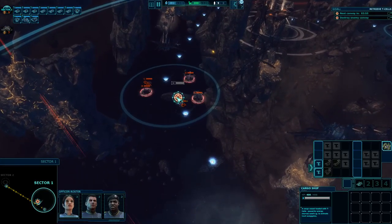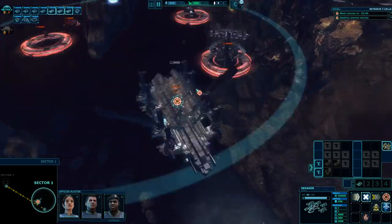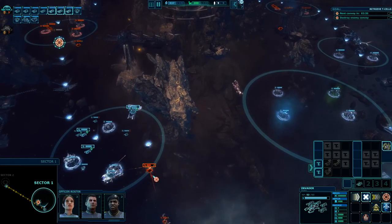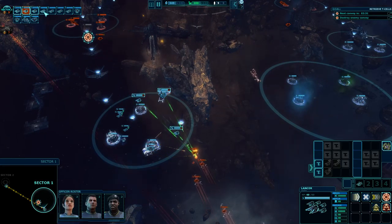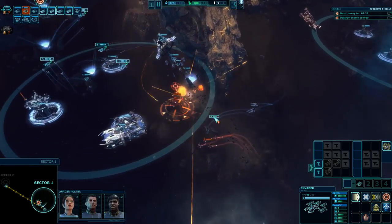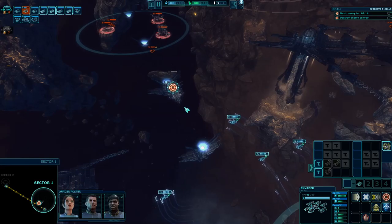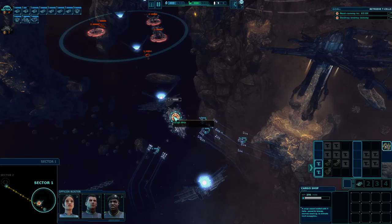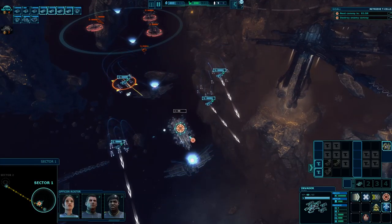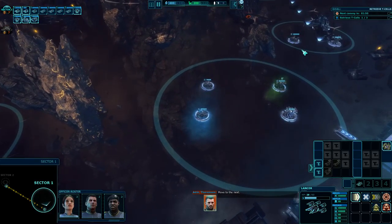Oh, cargo ship — how you doing? Get ready for the butt kicking of your life. We'll wait until he gets halfway. Invaders, get into position while our Lancers deal with these Sharks. Attack the cargo ship — go, go, go! Attack it with everything you've got. They basically left this thing all exposed — weird. Admiral, units report one cargo container retrieved. Move to the next — the next one would be on the right side probably, still loading up. Should be on the right side if everything goes according to plan.